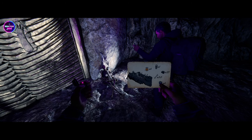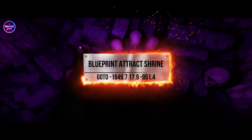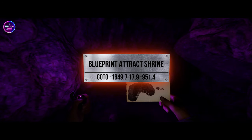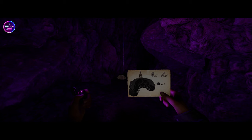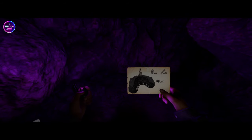Next is the attract shrine. That one is right here as well. It should attract people to you, and it actually makes a solid fight setup too — it attracts cannibals and mutants.